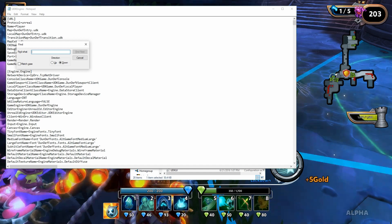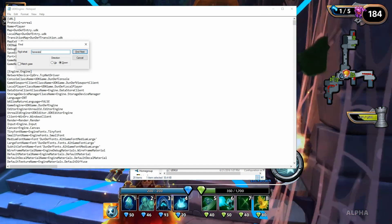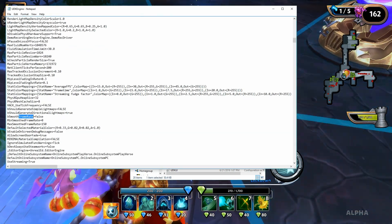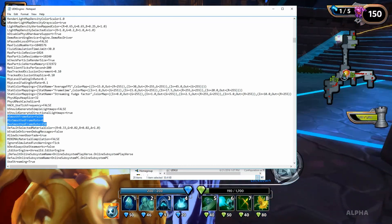As long as you have a machine and a monitor that can handle it. Hit Ctrl+F once you get that UDKEngine file open and type in 'frame rate' — that will find the lines you're looking for. You're looking for these three lines: bSmoothFrameRate is going to equal False.